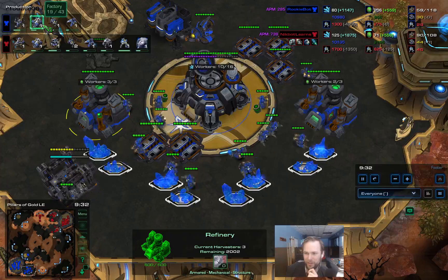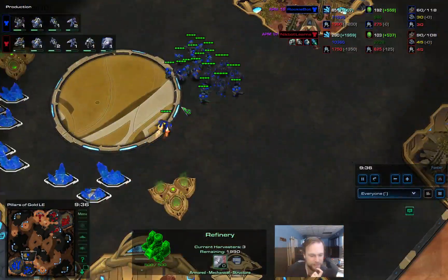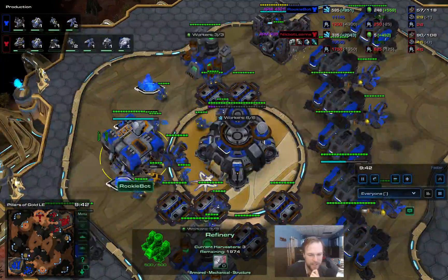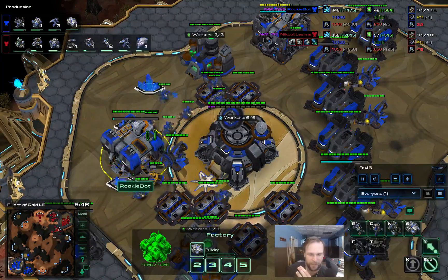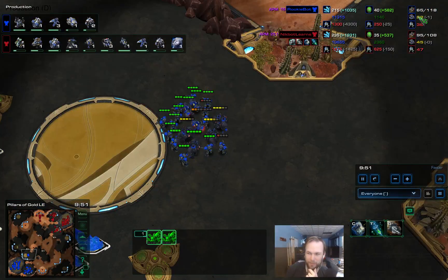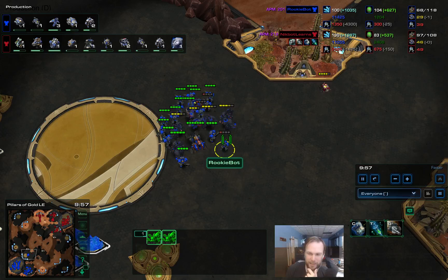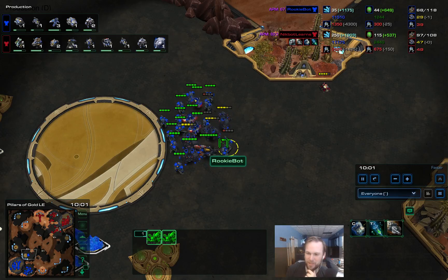If the author of RookieBot is listening - whatever code you have to instigate your tech up to tech labs and factories, it should also be code to increase your maximum SCV count from 30 up to 60 to 80, and to continue to expand to support that many workers.